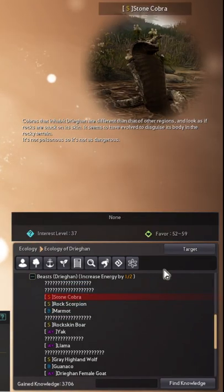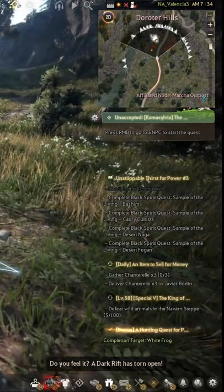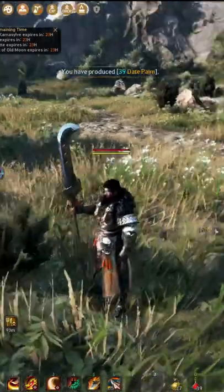If I select stone cobra and click on the target option here, when I escape out of this menu, you will see now on my minimap all of the stone cobra in this rotation are highlighted yellow. You can do this with any enemy in the game, making finding specific things a breeze.